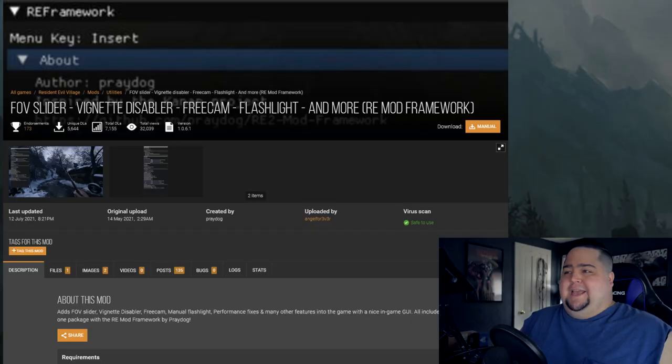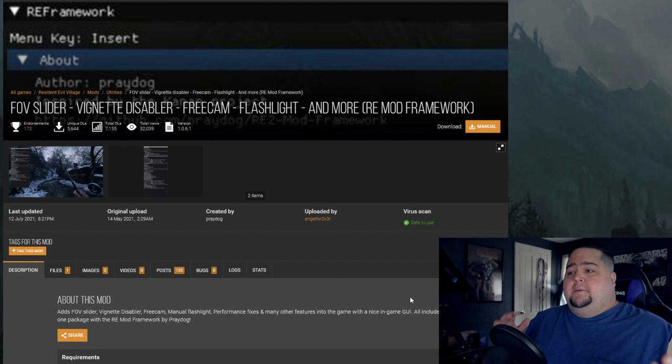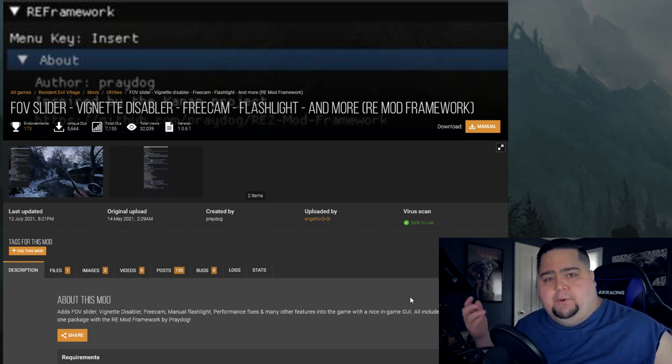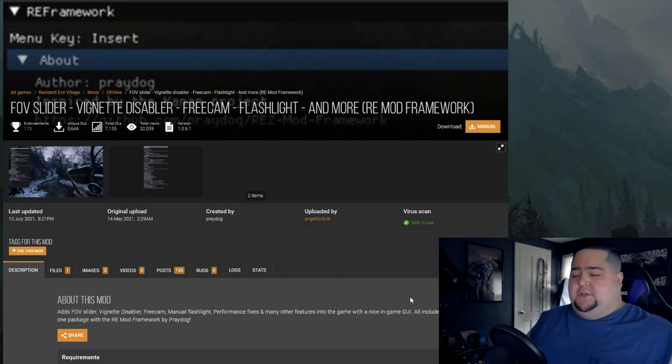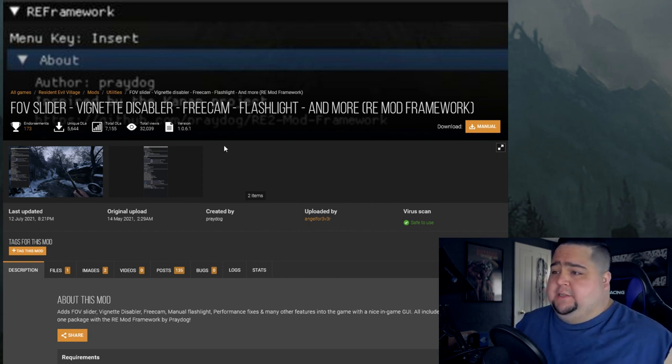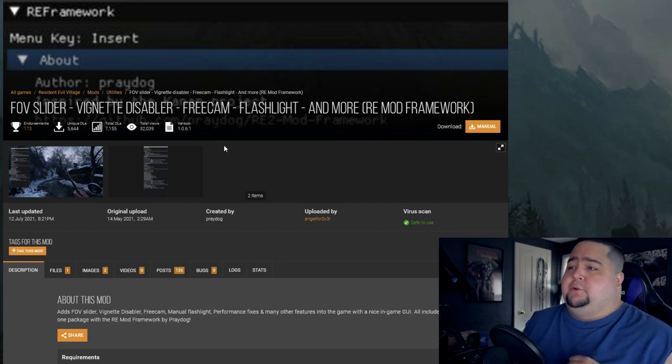Thankfully, there's actually a mod that fixes the frame rate issues and the stuttering on the legitimate Steam version of the game without having to crack it, and you still get to keep all the animations without causing any issues. I'm going to have a one-tab link for all the sources in the description, including a link to this mod. It's a hell of a mod — I've just found out about it and it's pretty good.